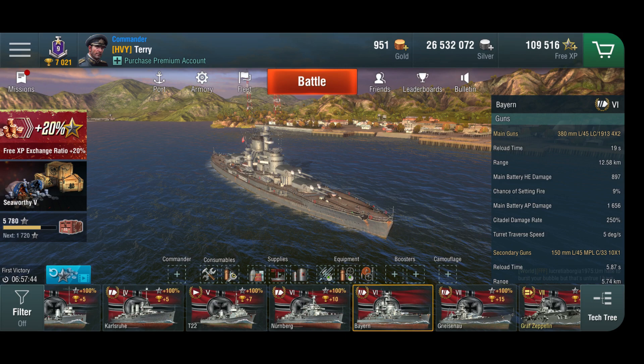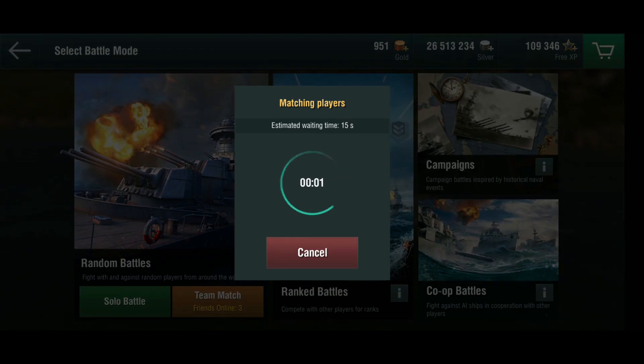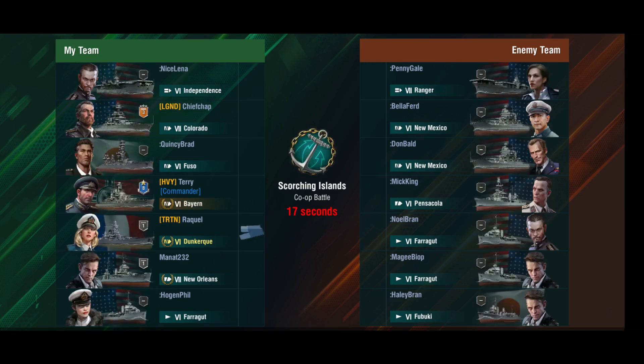The secondary guns on German ships are armor-piercing as well but only 150mm, so smaller caliber. Remember, it depends on the angle of the ship, the distance, and where you hit it. I'm going into a co-op battle because they're really useful for research — you don't need to worry about doing dumb things and getting shot. We've got a Ranger, New Mexico, Pensacola — which is a good target — and Farraguts, which are not a good target for what we're trying to do.